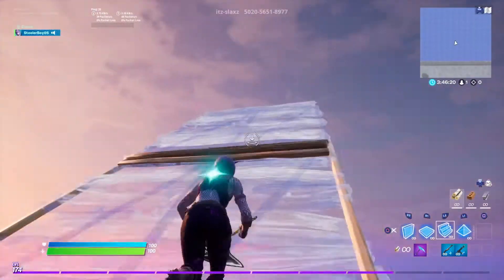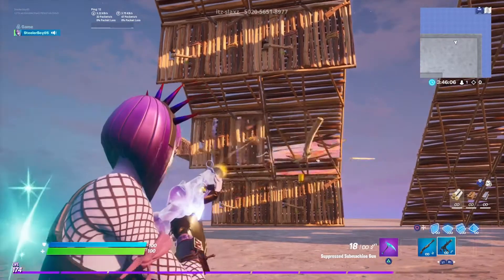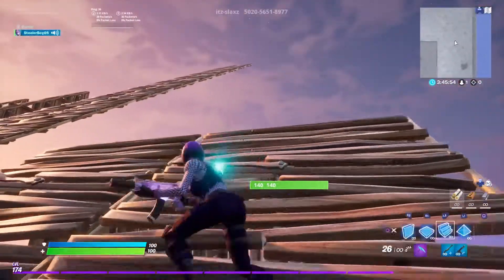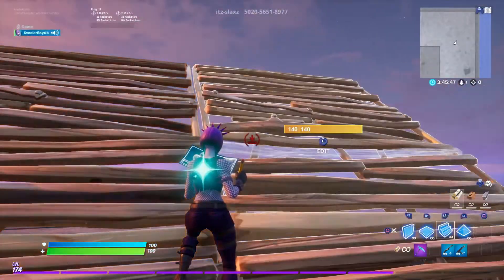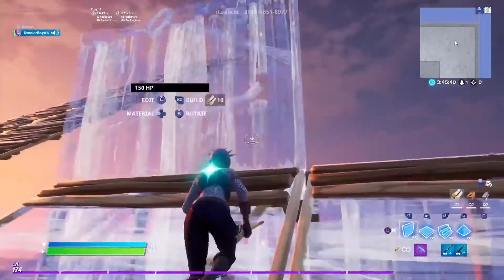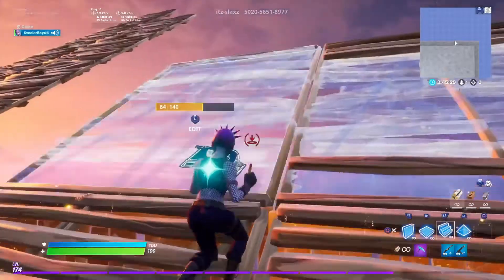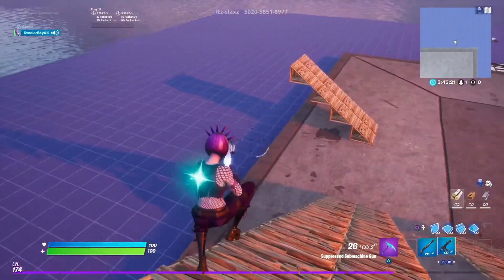The next one is double ramp double wall. This one is really protective if the opponent is right in front. If they're below you it might not be the best, since the walls can't protect you from people right under you. To do it, let's say going left to right — once you go left to right you then go right to left with the walls, bouncing back and forth.